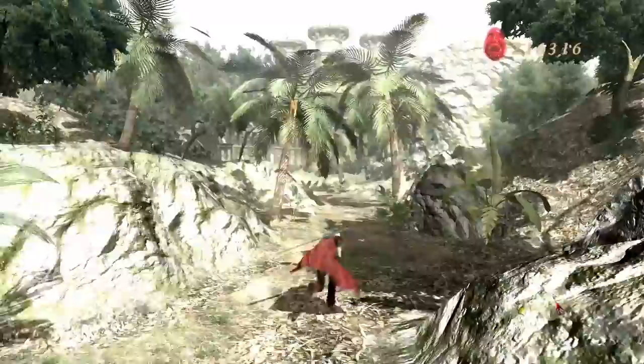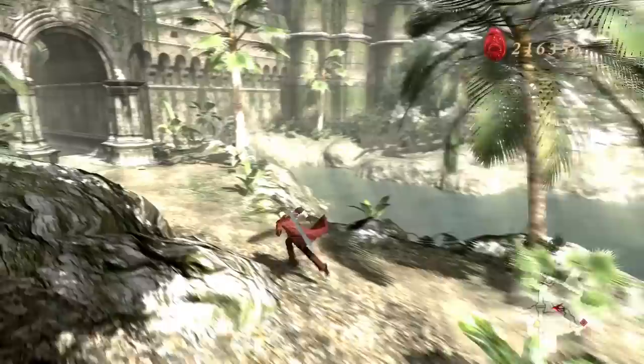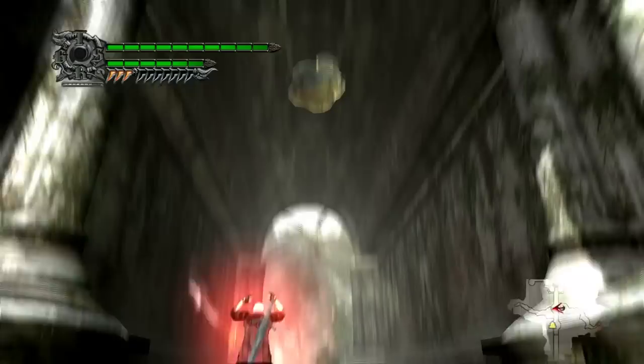We're almost done with the jungle, but not before we get introduced to a kind of nothing-new enemy. These are Faults. They're kind of like wall masters — they'll spawn underneath you, try to grab you, and if they do, they transport you to a room with a bunch of chimera assaults that you have to fight your way out of. That's really all I have to say about them. They're pretty lackluster.